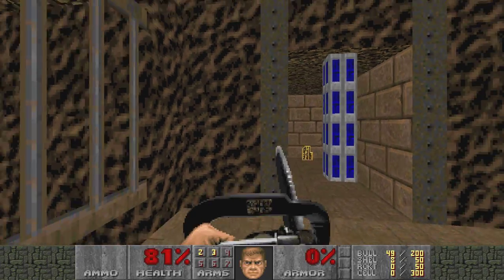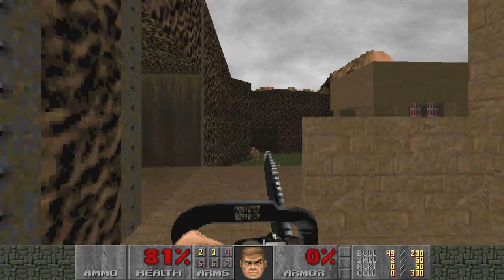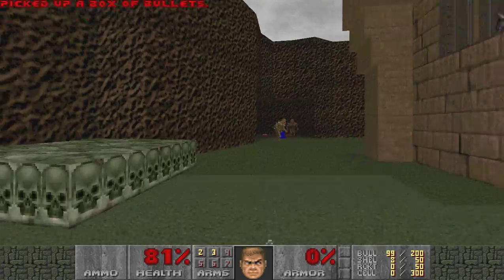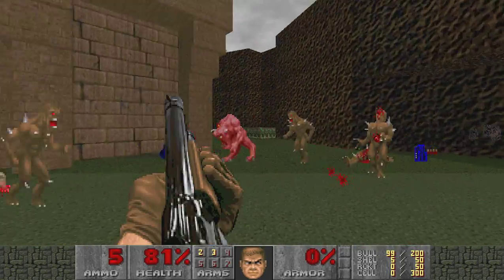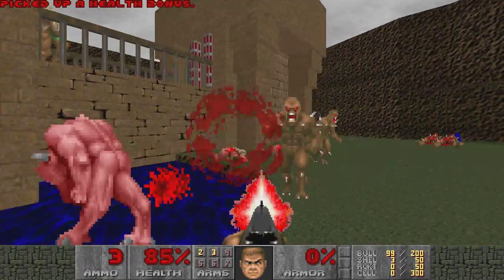Oh, there's a Hell Knight. So Yellow's right behind Blue, and then Yellow gives you Red. And Red is that over there. Might be the exit already. Oh, look at that, Blue. That was up on a cliff or something, but then it came down, I think.